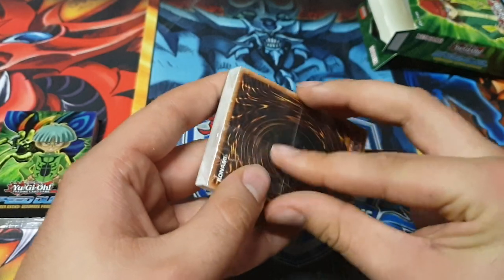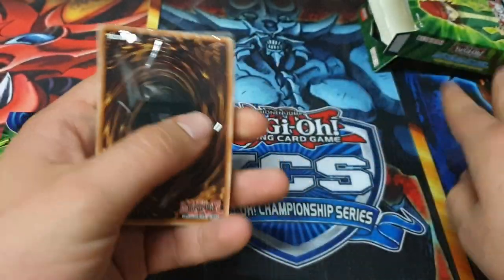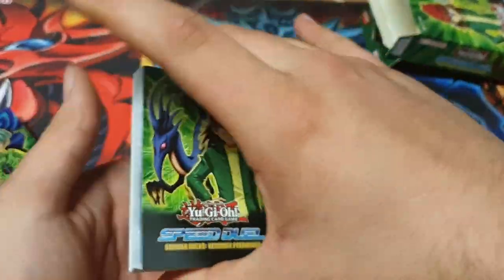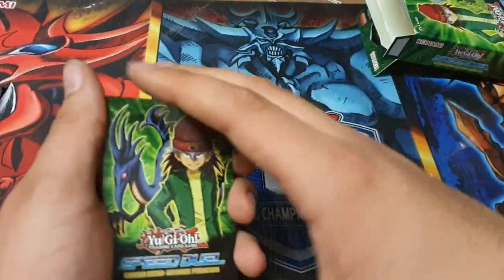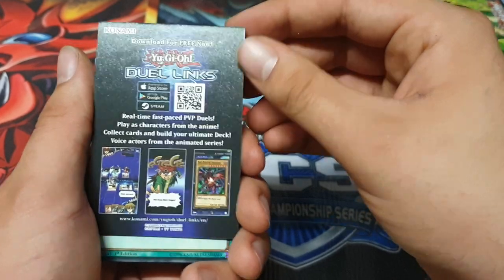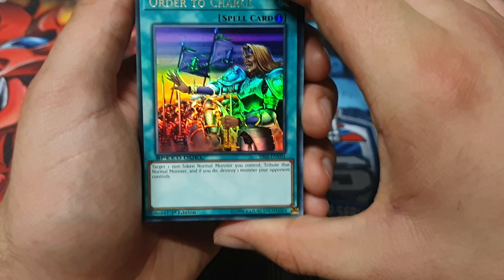We'll start with Rex. So, Serpent Night Dragon — I swear I've got one of the original secrets at home. What have we got on there? Ordered Charge — the Duel Links promo. So Ordered Charge is our promo card.